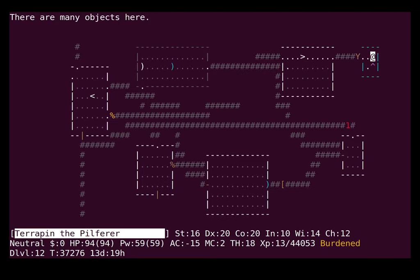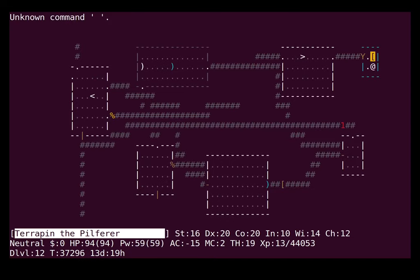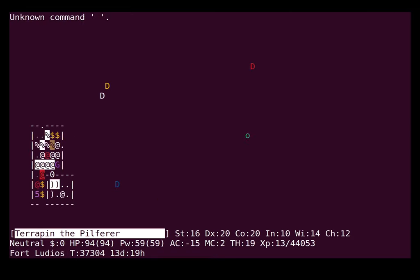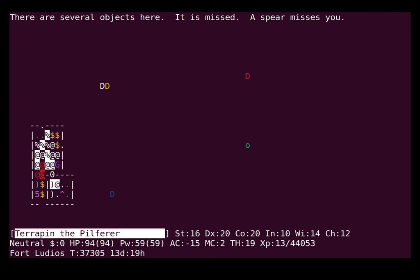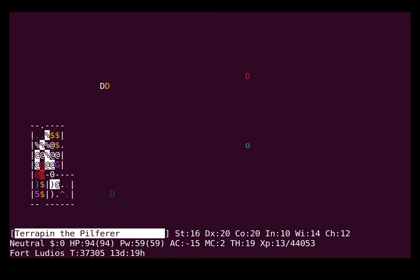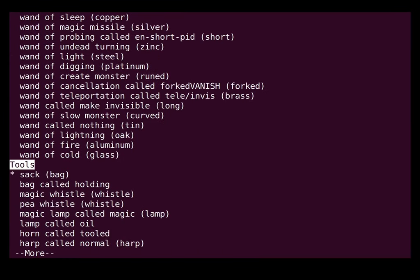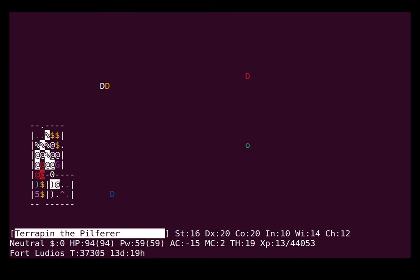It looks like the monsters are starting to wander around a bit, so I think I can push the boulder out of the way. Nevermind. What if I just wait a couple of turns here? Nope. Okay, I'm pickaxing. Do I have any wands of striking? I think I might not have found any striking yet. Locking — no striking. Dang, that's unusual.